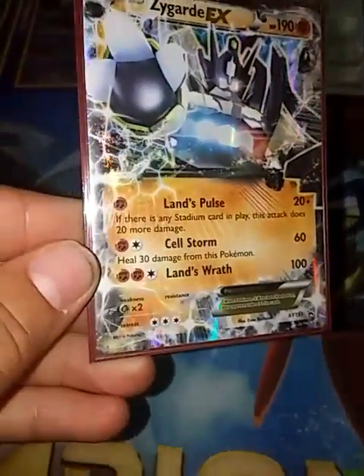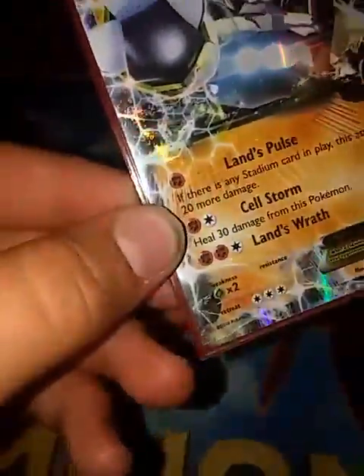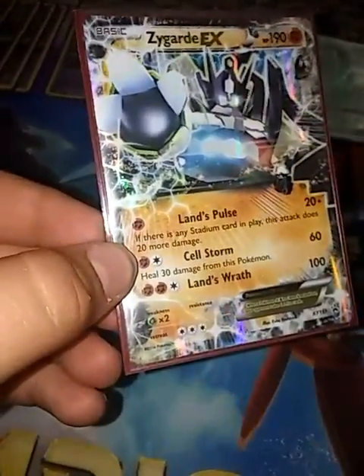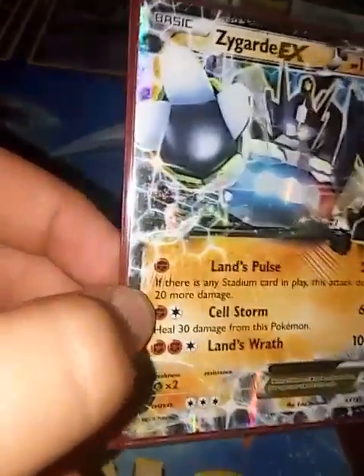There's one copy of Zygarde. Lance Pulse does 20 plus 20 if there's a stadium — it just takes a ground energy. Cell Storm takes a ground and a colorless for 60 and then heals 30. Lance Rap takes 2 fighting and a colorless and does 100. We use this for the mirror match because Drampa is weak to it, so you can keep one-shotting Drampas. They can't one-shot you — well they could with Rainbow Energies — but then you can Cell Storm to heal it off, so it's pretty good.